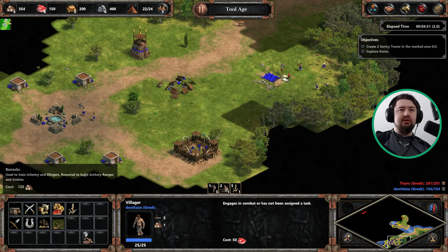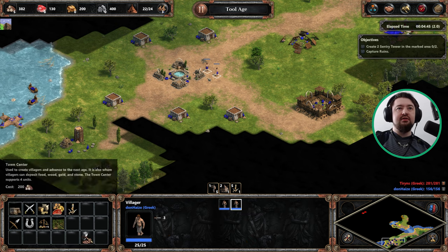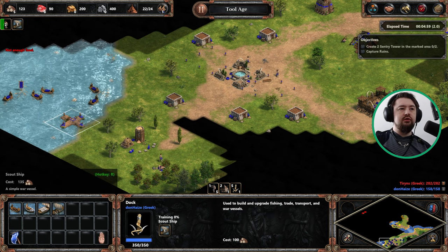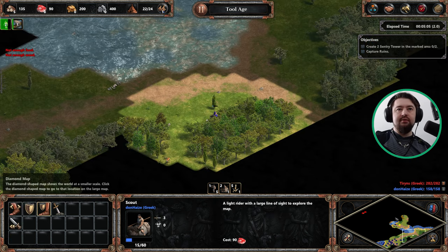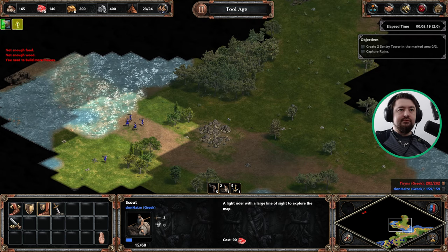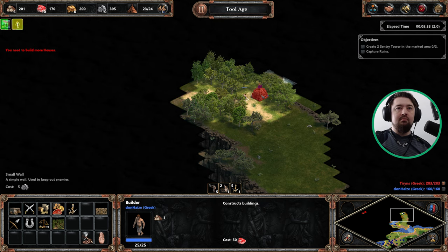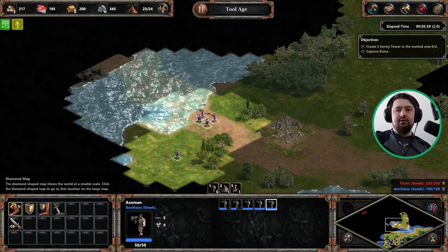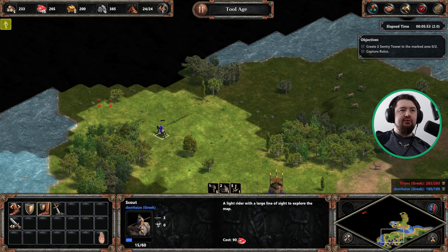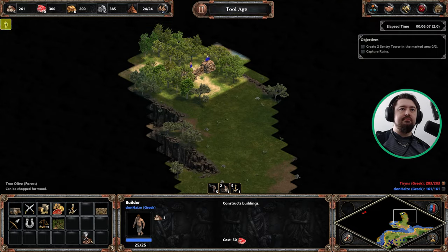I need to build a granary - indeed it is. Alright, start Farmiko. I'm going to build a couple of scouting ships as well. I wish there was an auto-scouting option in this game - unfortunately there is not. This is the second area the enemy can attack us, so we're going to wall that off. That forces the enemy to attack from this angle, and then we're going to wall that off too - leaving a little gap so we can move our troops through.